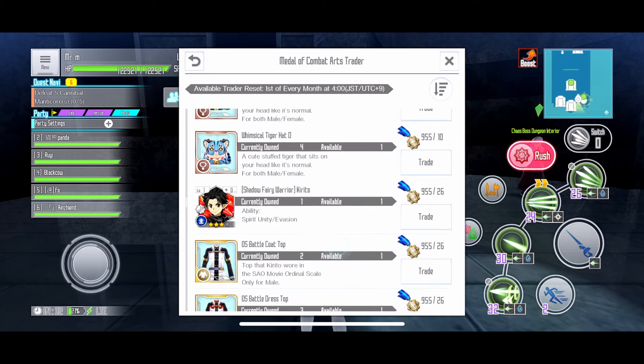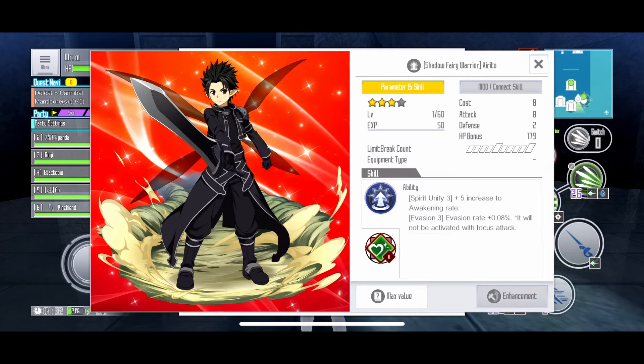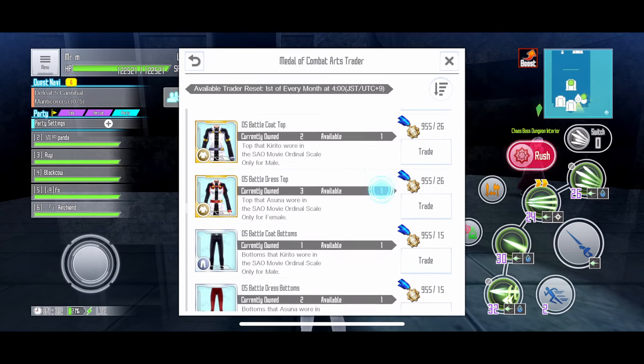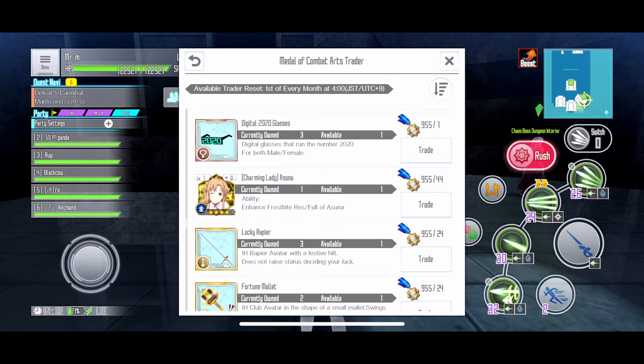Next we have this Awakening Kirito here. Nothing special about it — it's kind of useless in my opinion, so not really worth the buy either. And we have some avatars — if you like them, you can buy them, kind of worth it.